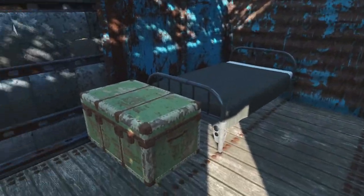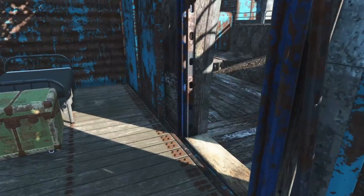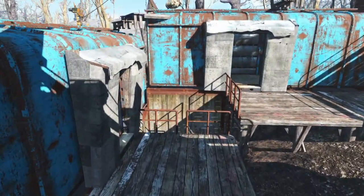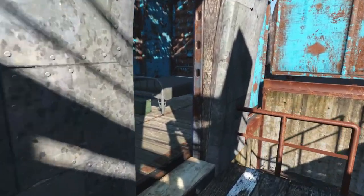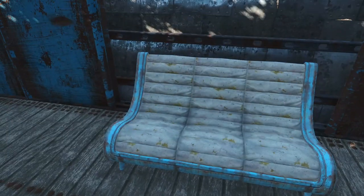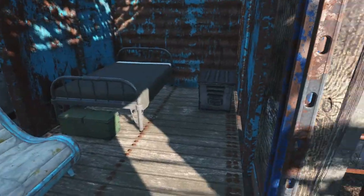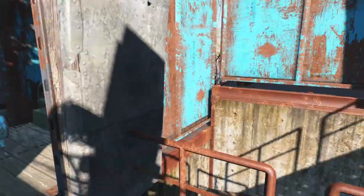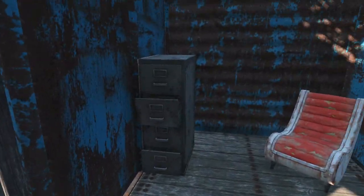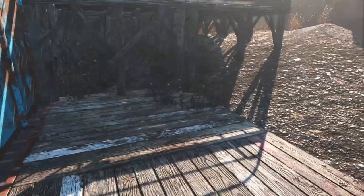So here we have another one of these houses — a steamer trunk scavenged from somewhere and a pretty shredded chair. Another has a small foot locker, a metal box, and a ratty old couch. All of these are slightly different layouts, but they all pretty much have the same basic supplies provided to the settlers. Same here — a file cabinet for storing your stuff, a radial chair, and a nice comfy Vault-Tec bed.